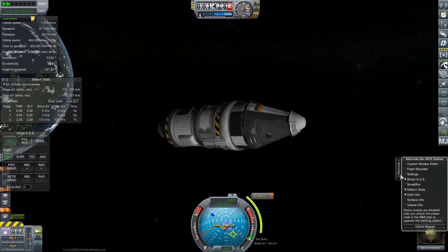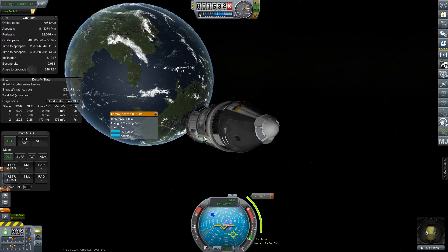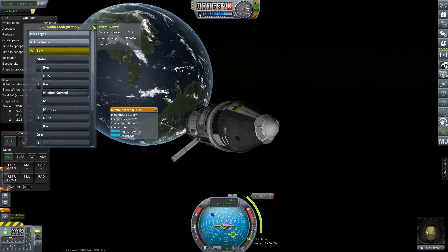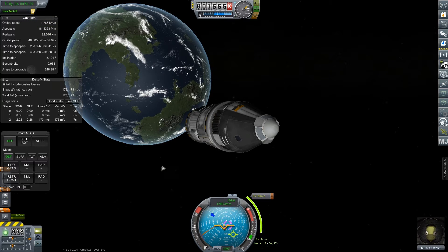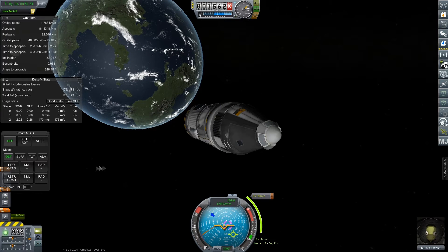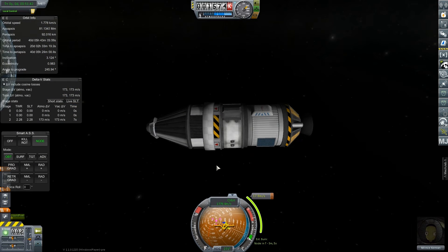We want our SmartASS spec. Is the space center visible? Yeah it is. Let's go ahead and transmit that. All right, cool beans.